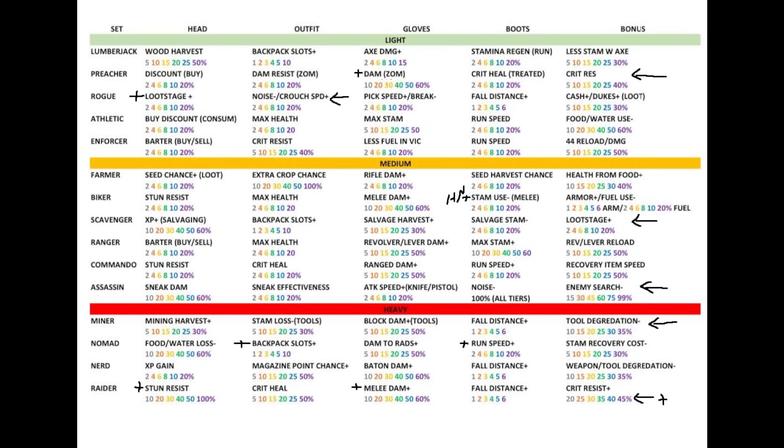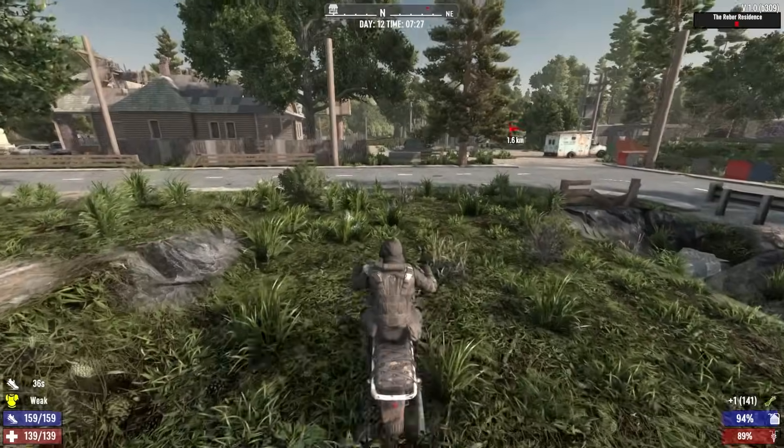For the outfit slot it's either backpack slots or crit heal, and I'm gonna go with the backpack slots. For gloves — the preacher set plus damage to all zombies — at blue quality you're talking 50% damage increase to zombies, that is insane, best-in-slot gloves. The only thing I don't like is it's light armor. For boots I'm going nomad for the run speed. So the final setup is: raider helmet, nomad outfit, preacher gloves, and nomad boots. But first, let's go find one of these street lights — I still need three more steel.